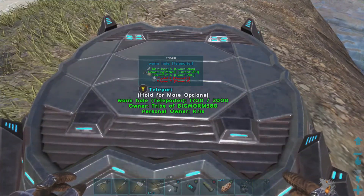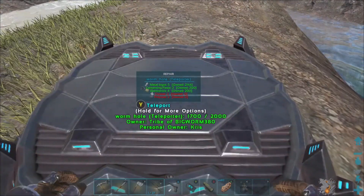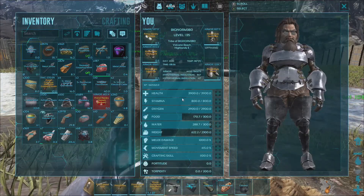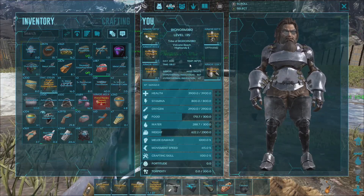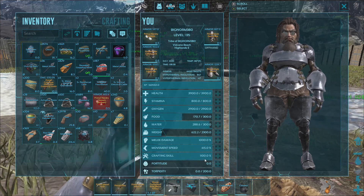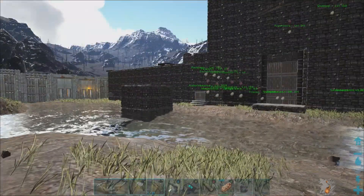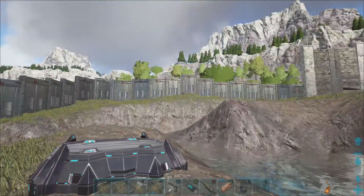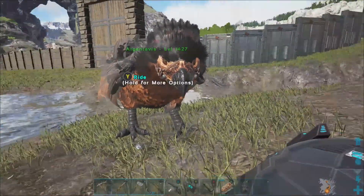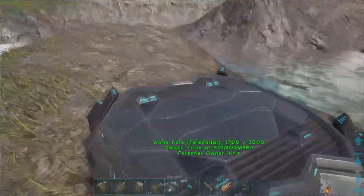You make the teleporter pad — the mod's called Awesome Teleporters and you can make these fairly early. On this server, not only did I up the wild dino level, I upped all the stats — your character stats are times 10, and the same thing goes for your dinos. I also changed the food and water drain — I lessened how fast it drops, so it takes longer to get hungry and thirsty.